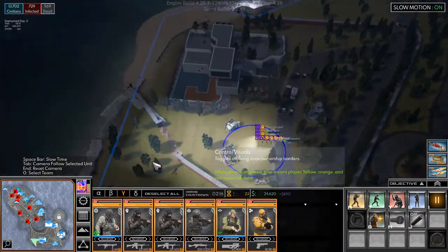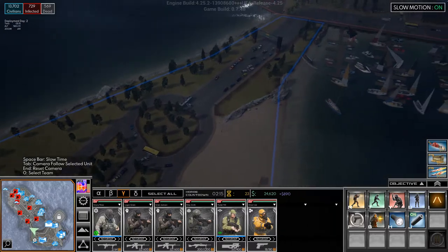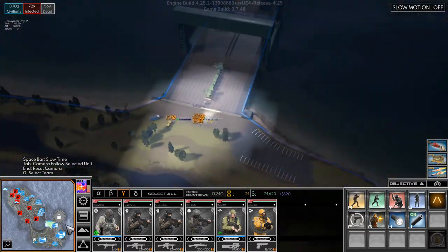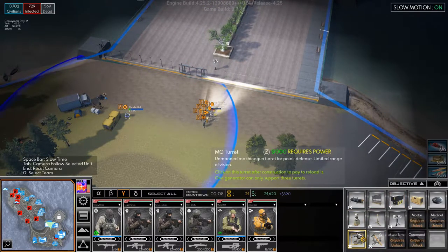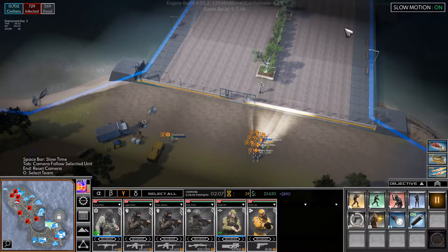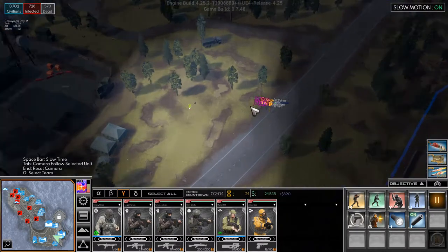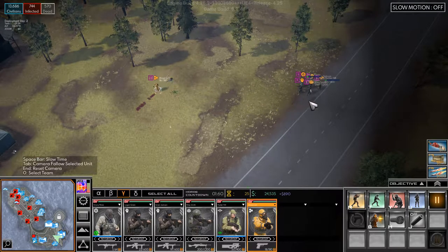We've taken this area down here now, so we're just going to move on and push up here. There's one infected — let's come up here. The gate is built, so let's open it. We'll build a couple of turrets here. The rest of the team can move forward. We see this infected — he's gone. There's some science for us, let's grab that. Some DNA.